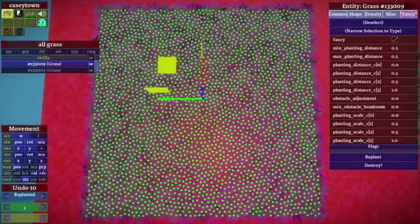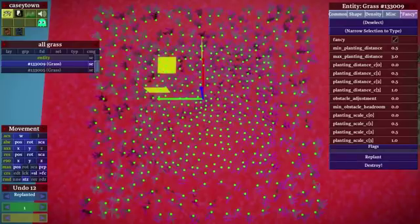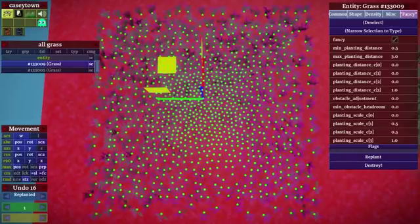But let's say I want it to fall off towards the edge. So in the middle I want it planting at 0.5, but towards the edge I want it to be quite far apart — say 3 apart. Then when I hit replant you can see I get exactly that: it gets sparser at the edge and more dense in the middle. There's also a curve you can use to control the falloff. It's just the four parameters of a Bezier curve ranging between 0 and 1. You can have all zeros at the beginning and go up to 1 at the end, giving a very concentrated center distribution.